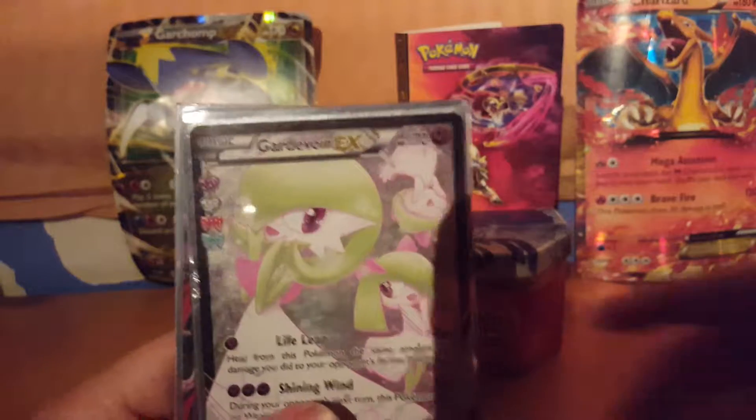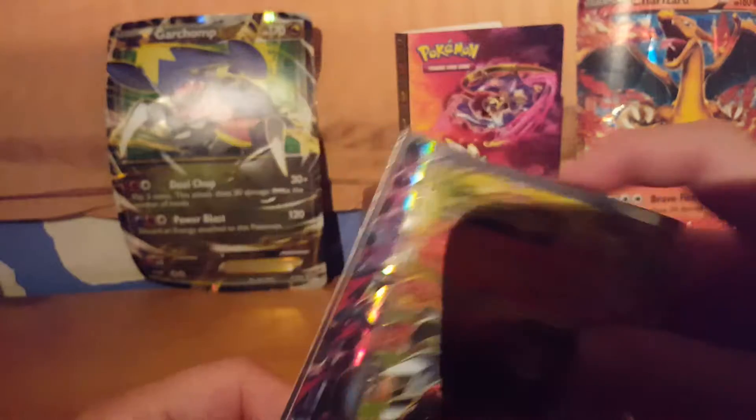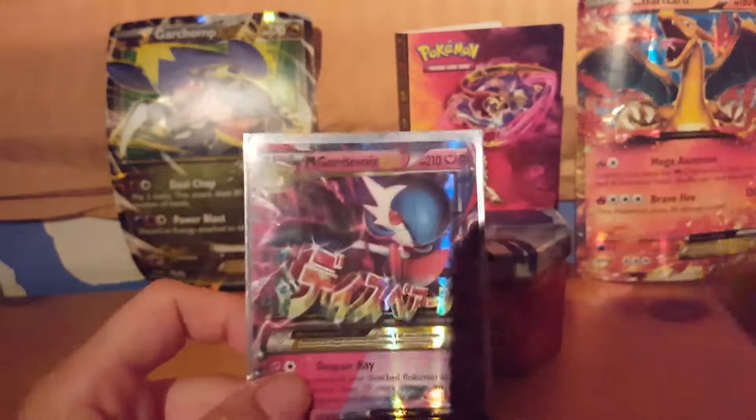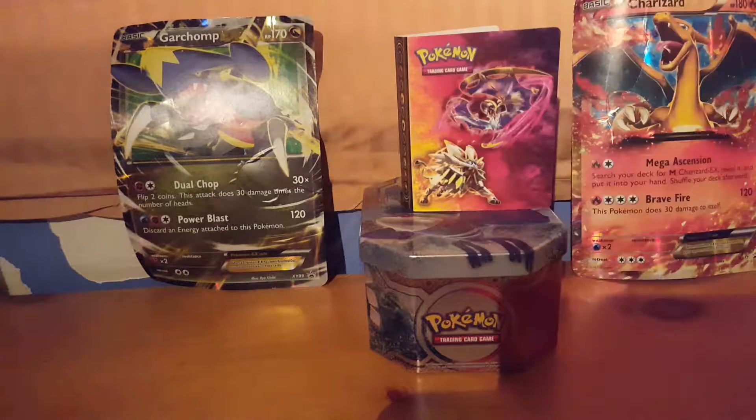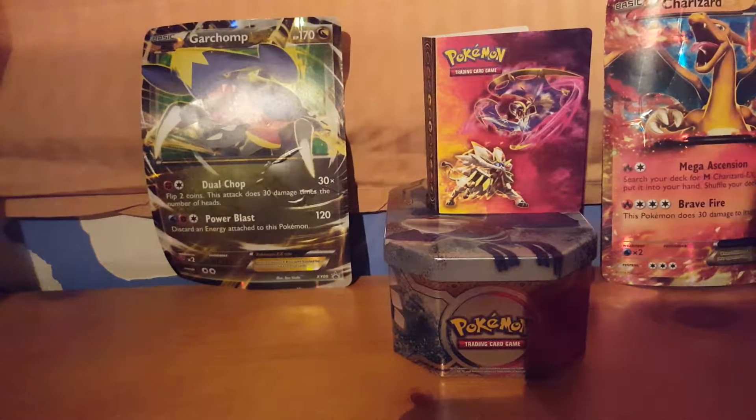The Manectric EX I pulled in that Manectric Power Box opening, Xerneas EX from base set XY, Groudon EX from Generations, Mega Houndoom EX, and Shiny Mega Groudon EX.